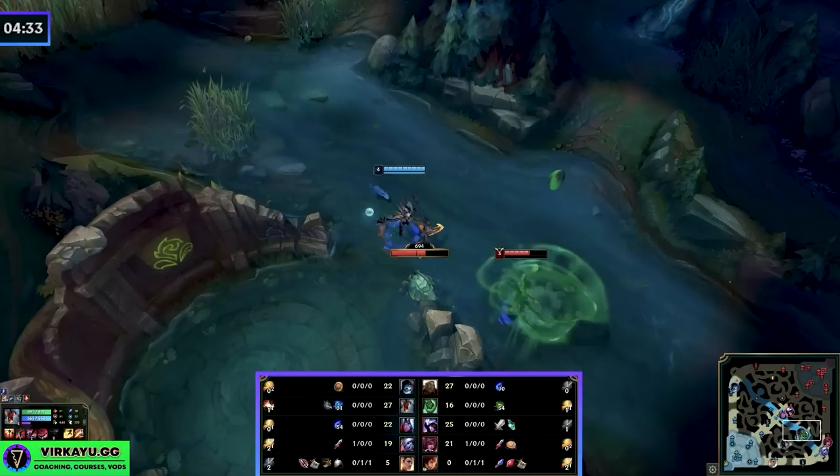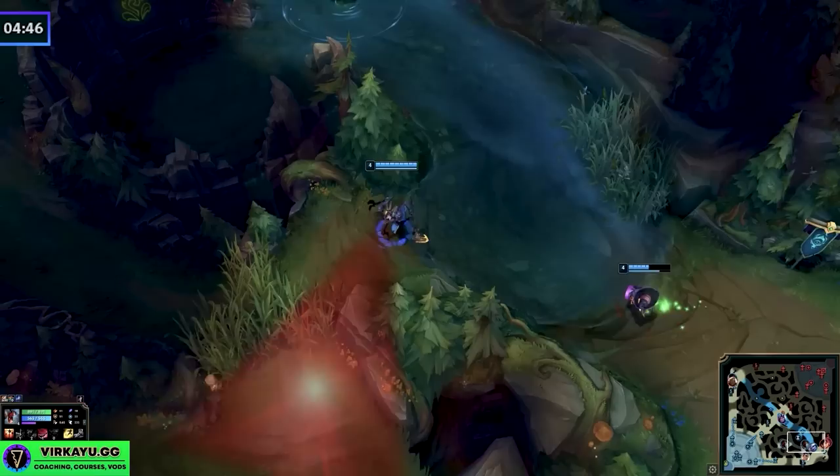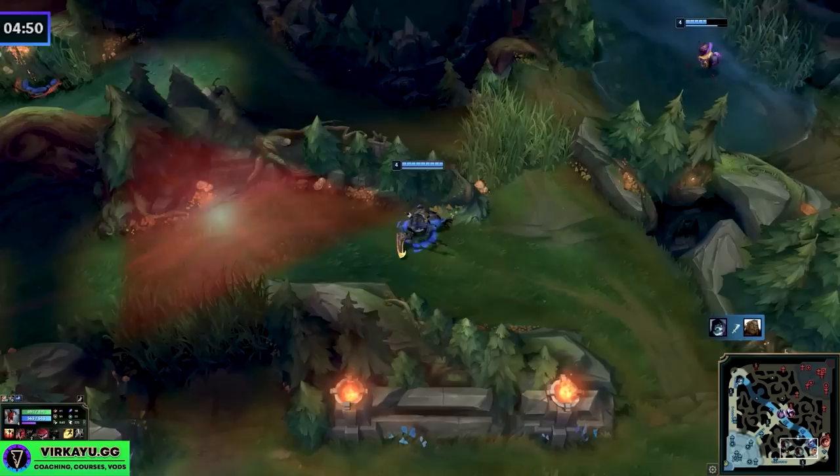Once he shows up, we have total confirmation of absolutely everything that he did. He took our Red, he did his blue side — we know that because he has 16 CS, that's four camps. We steal the crab, we chunk him, and now we know exactly what we want to do: look bottom lane, nothing, okay, I'm going to do the Krugs and reset.